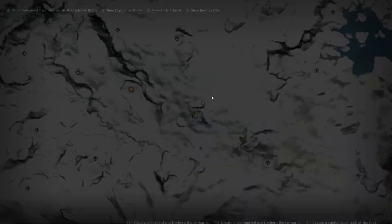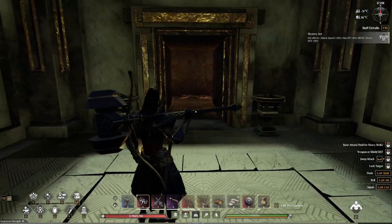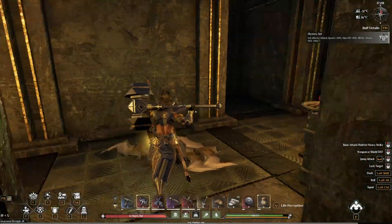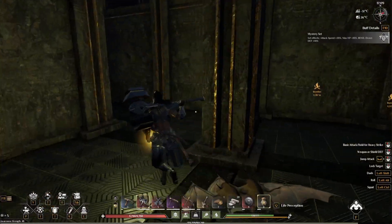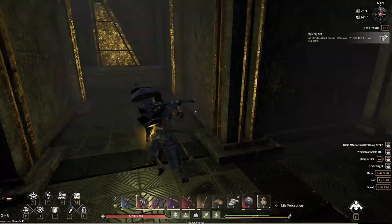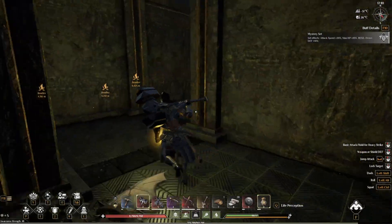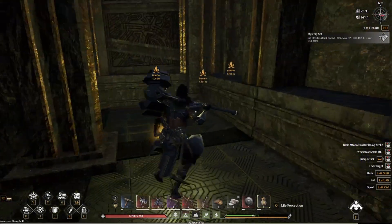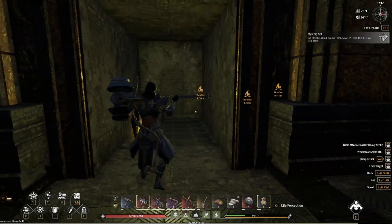For the next ancient tablet, you first have to go to this place here — ancient underground runes. Over there, there's gonna be a couple of bats you have to kill. Let's see if I can path it correctly. Pretty sure you go down this way — no, this is not right. Go down this way. There it is.